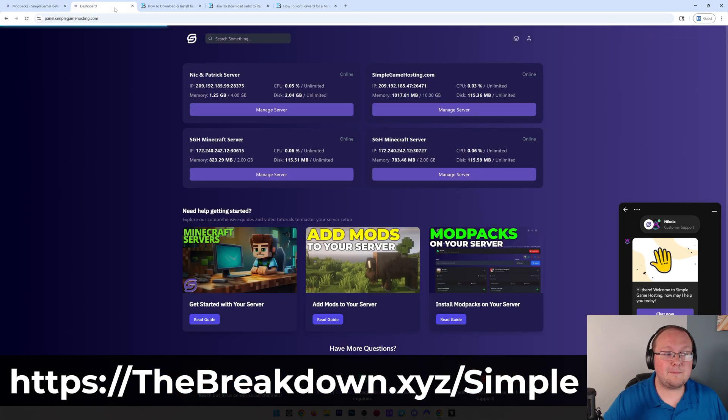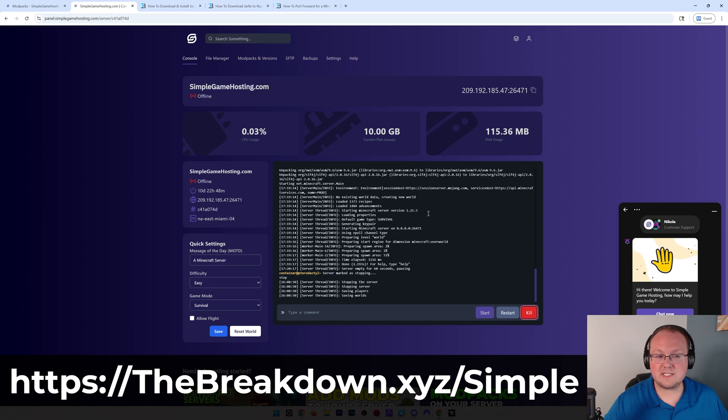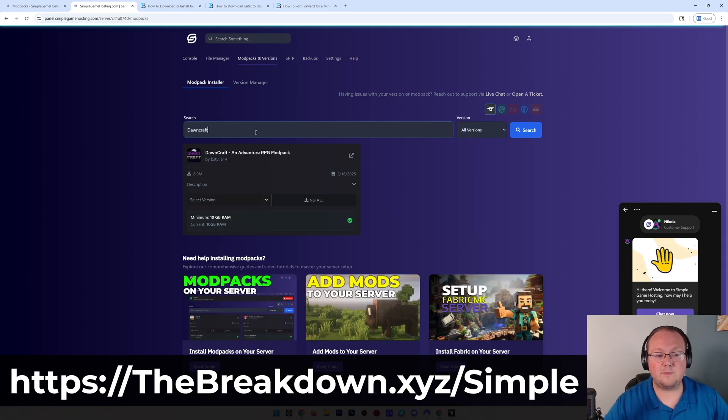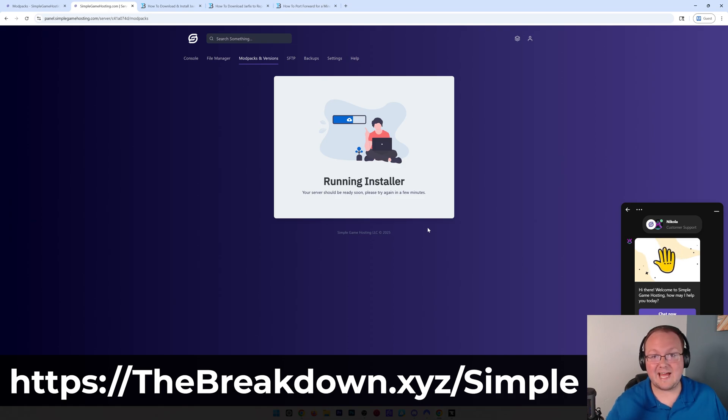Once you purchase your server, you'll be taken to a page where you select the server you want to add the modpack to, stop it, and click on modpacks at the top. Search for the modpack you want - say Dawncraft - select the version, click install, and click yes. It's that easy to add the modpack to the server. All the downloading of files - you don't have to do that at Simple Game Hosting.